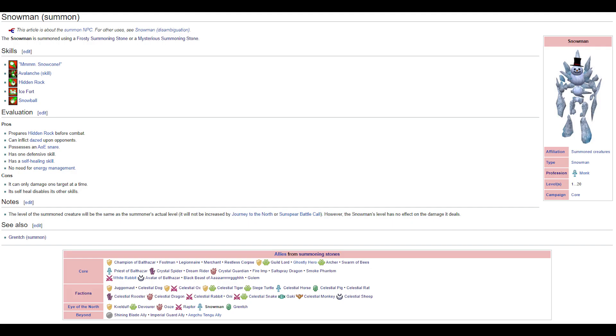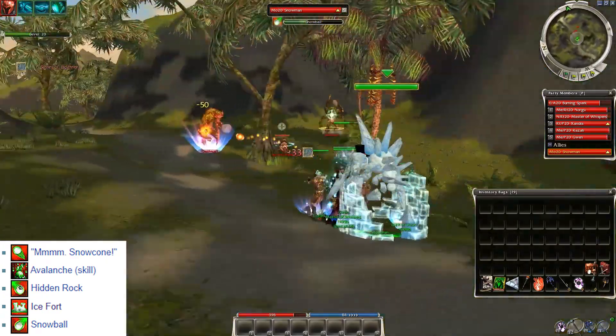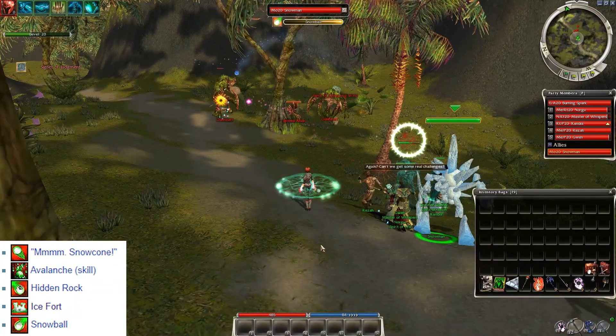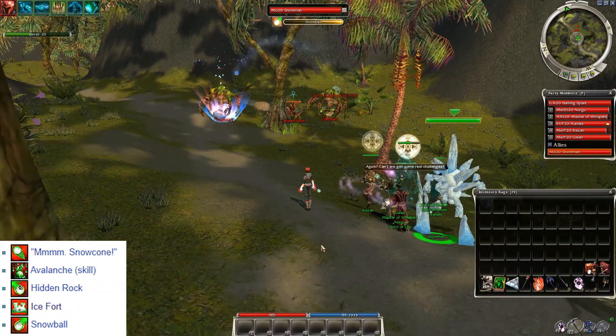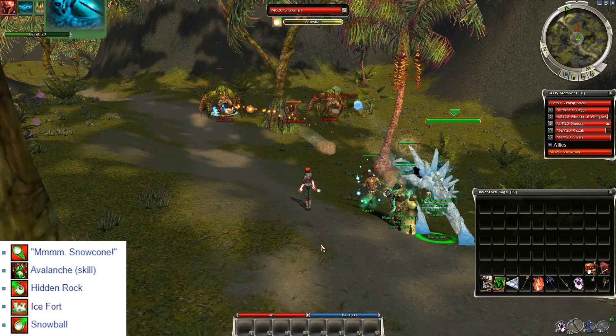Frosty Summoning Stone and Snowman — this is a quest reward and also possible to craft in Eye of the North, but only during Wintersday. The Snowman has armor-ignoring damage with Snowball, can snare and daze enemies, has a great self heal, and can be immune to most forms of damage for 10 seconds. Sadly Snow Cone disables its other skills and it has only 1 single-target damage skill.